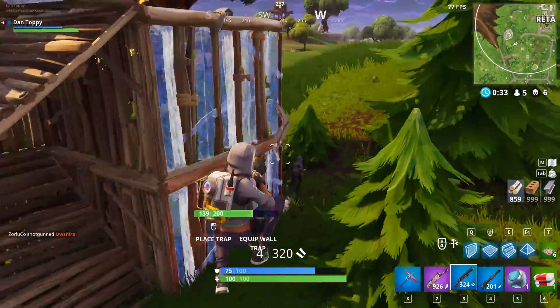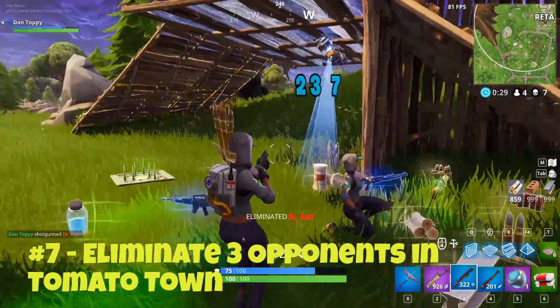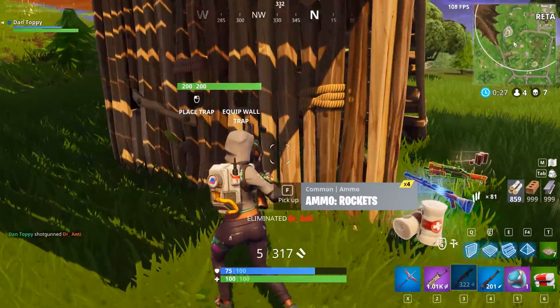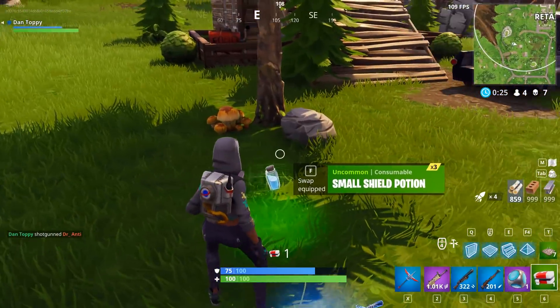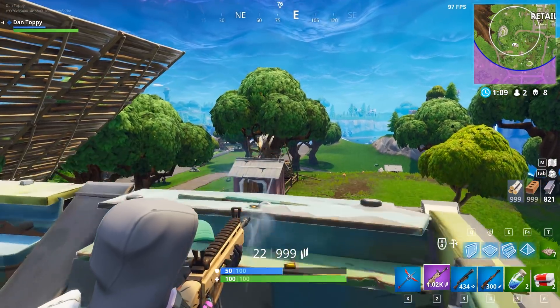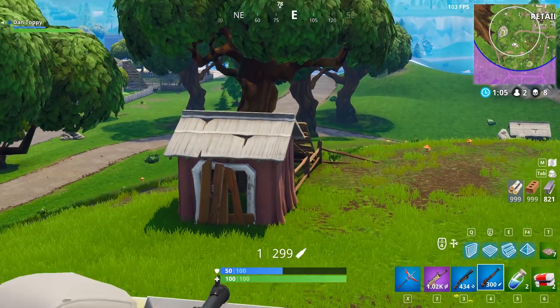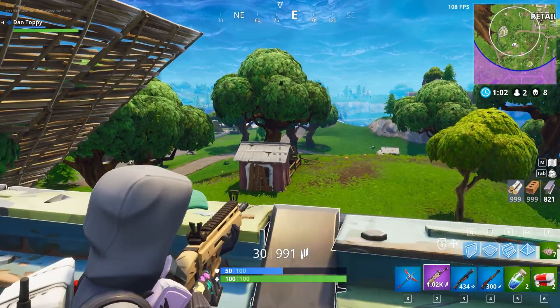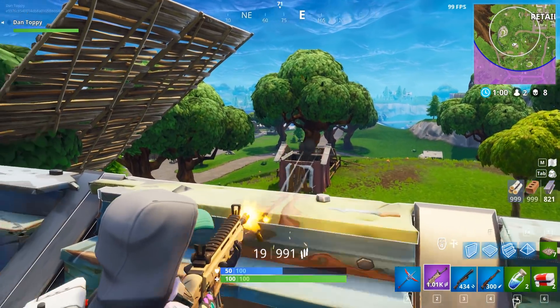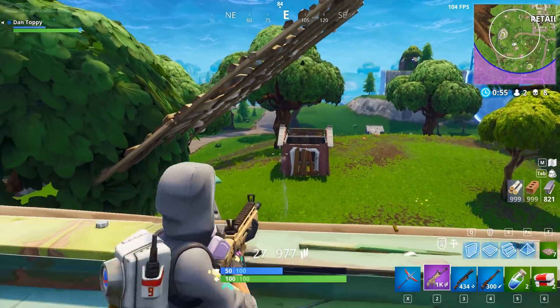Finally, challenge number 7 says eliminate 3 opponents in Tomato Town. This is pretty simple — a lot of players will be dropping at Tomato Town mainly to complete this challenge, and also because Risky Reels is pretty close so players will drop in there and then push over to Risky Reels after. Just drop there and get 3 kills. I'd recommend going for the smaller buildings or maybe even the bridge and the red house, and then pushing in to get your kills.